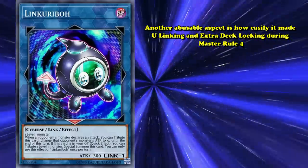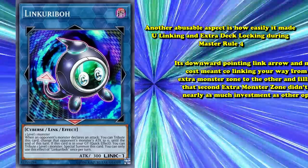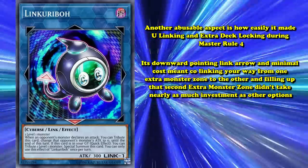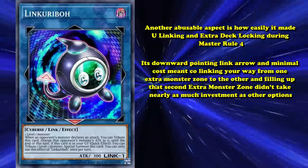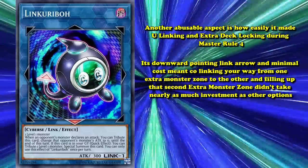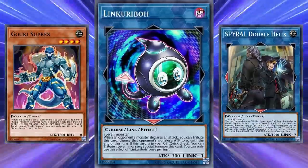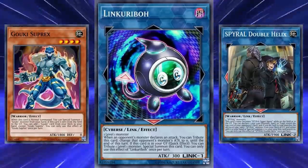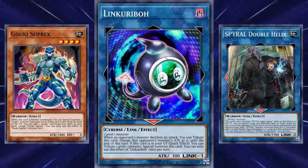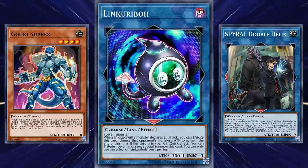Another abusable aspect of Link Karibo in history is how easily it made you Link in an extra deck lock into Master Rule 4. Its downward point in Link Arrow and minimal costs meant co-linking away from one extra monster zone to the other and filling up that second extra monster zone didn't take nearly as much investment as other options — a very common strategy in heavy Link spam decks like Goki or Spiral. Link Karibo is one of the most ubiquitous Link monsters in history due to its early release and general utility in many different meta decks.